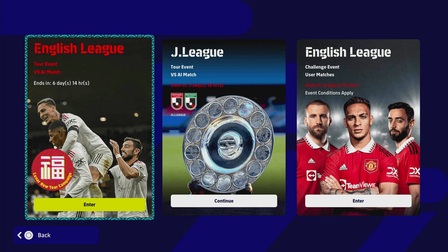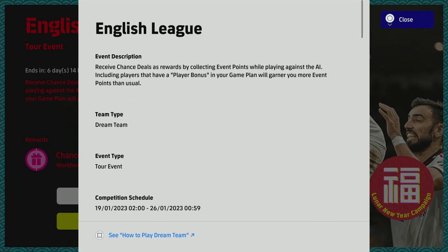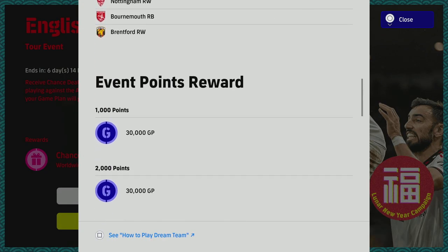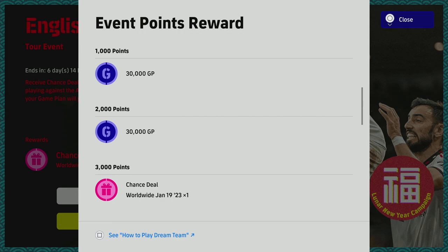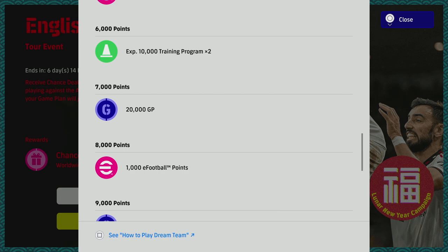The English League One is your rinse-and-repeat event that releases every single week. You play it, win it, and get a free spin at a Player of the Week. You also get 60,000 GP, 80,000 GP with the chance deal, 500 e-Football points, and then 100,000 GP when you reach the 7,000 point mark.